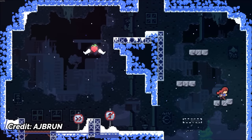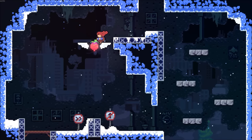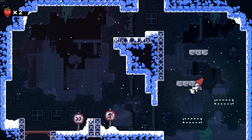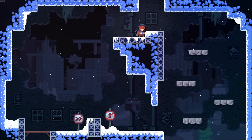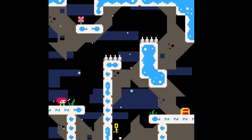Unless you've been living under a proverbial rock for the last 5 years, you've probably heard of Celeste — a fast-paced 2D precision platformer with tight controls, gorgeous pixel sprite graphics and an amazing soundtrack. If that sounds familiar, it's because I said it literally 30 seconds ago, and because Sprout takes heavy inspiration from Celeste, or more specifically Celeste Classic.